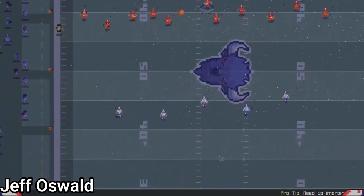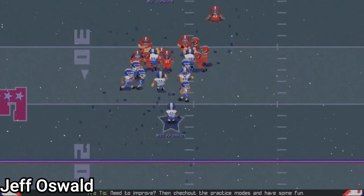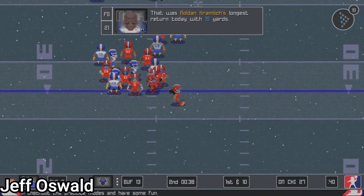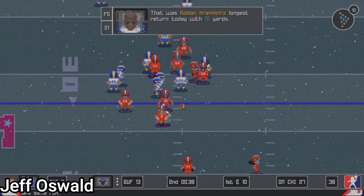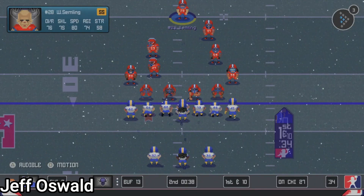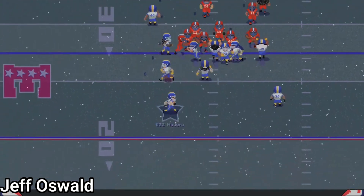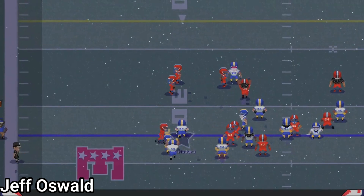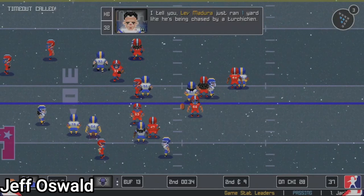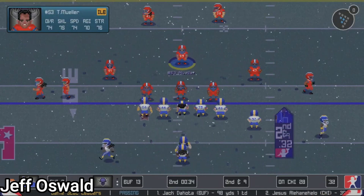The sprint button works like in the 2K series, but with its own stamina meter — so it's not infinite. Once it's depleted, you'll be gassed but still running; you won't trip. Your opponent can catch up to you because of it, which is realistic. I'll give the developer credit for trying to be realistic with sprinting.